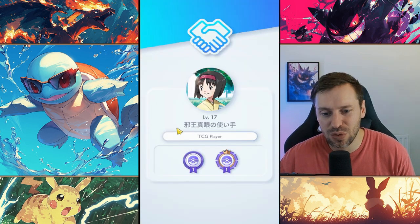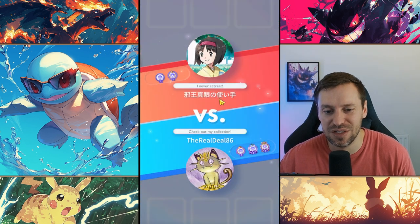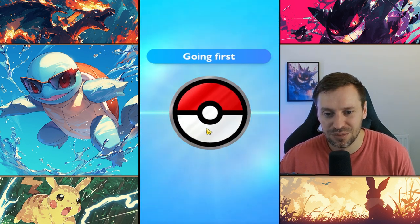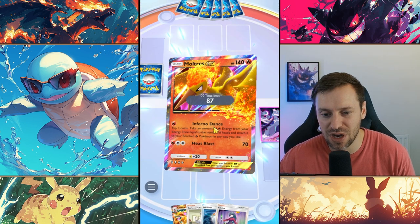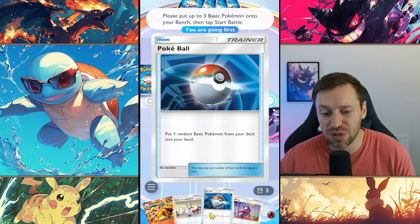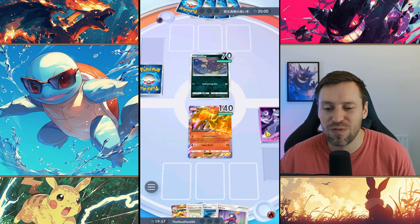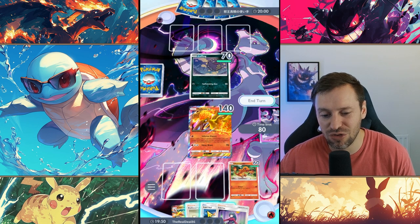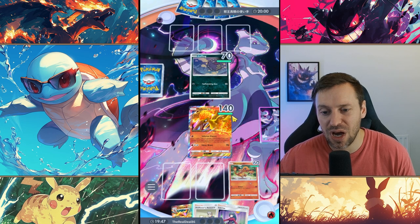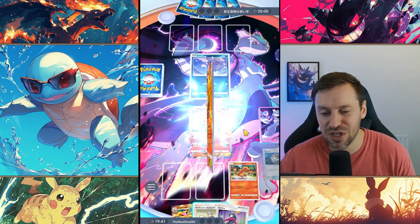Let's get some matches going. We're up against Squiggly Diggly Wiggly Diggly — if anyone speaks Korean or Japanese, let me know their name in the comments below, I'd love to know. We're going first, which isn't the best. We've got a pretty good starting hand though — Moltres going straight to the front, a Pokéball to hopefully pick up a Charmander, and Professor Oak to cycle through the deck. We've got a Charmander, so straight away we drop that, drop the Pokéball, then drop the Professor to draw two more cards.